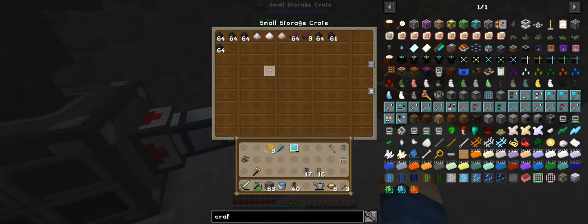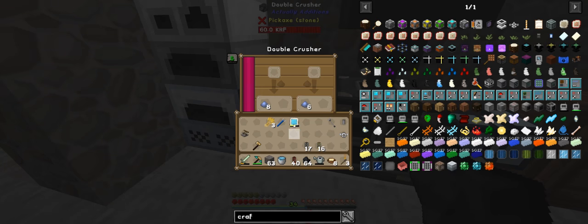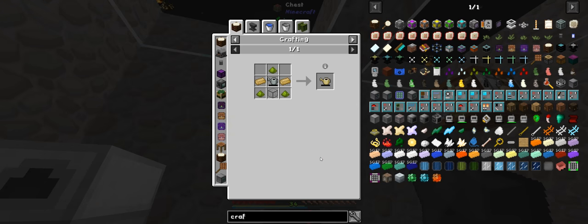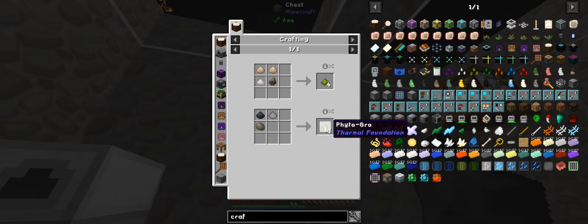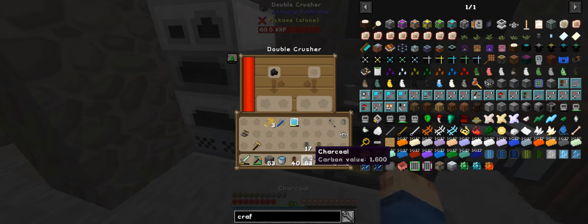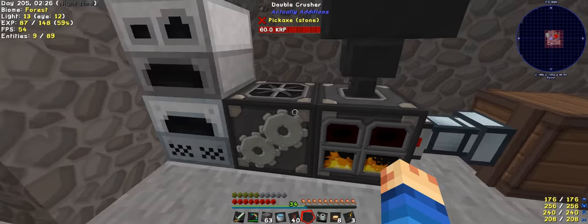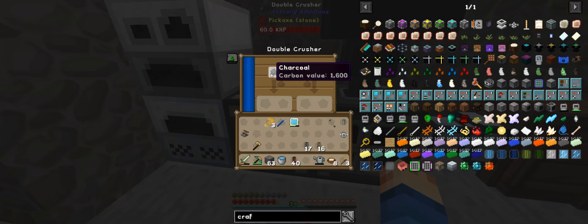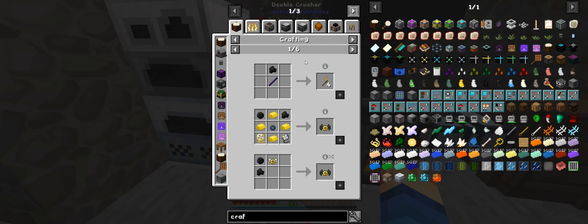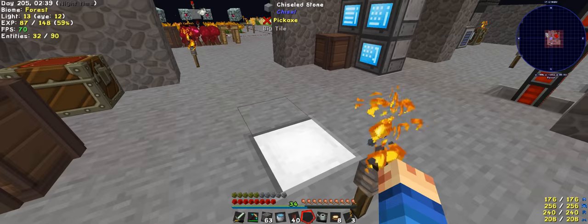We need to actually chew up some of this. I don't know how much we actually need — I never looked into it. If I do it this way I'll get 12, so I just need one. So I'll just go and do it — and you can be chewed up. Interesting. Pulverizer — there we go.